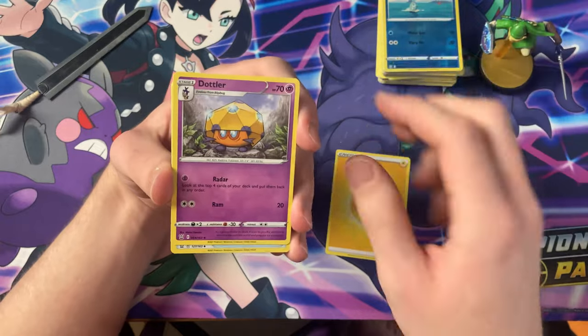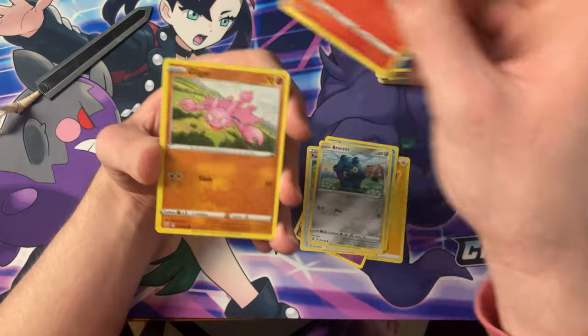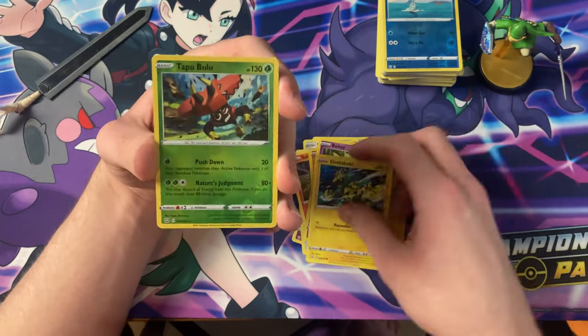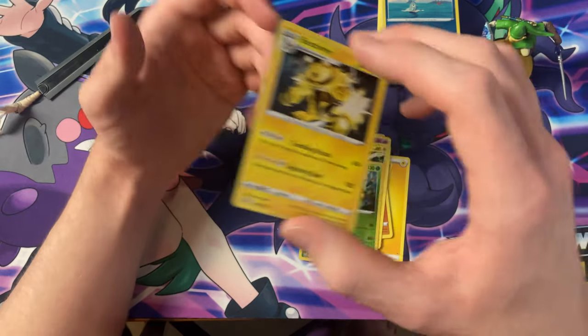Electric energy, Dauntler, Fan of Waves, Seedra, Bronzor, Slandit, Gligar, Baltoy, Electabuzz, Reverse Tapu Bulu — and the Electivire.